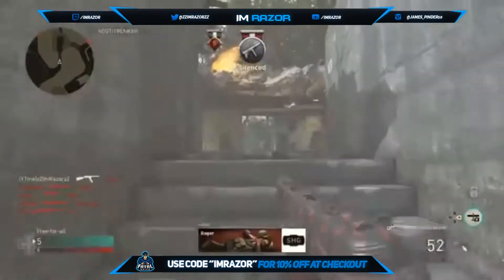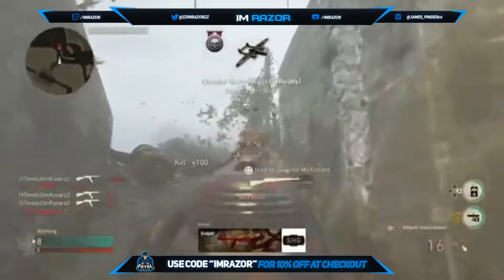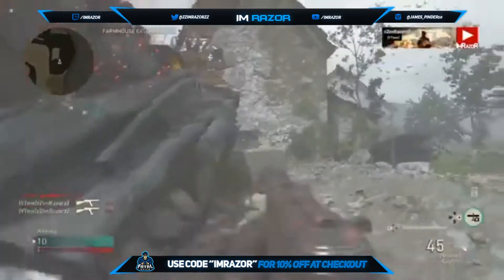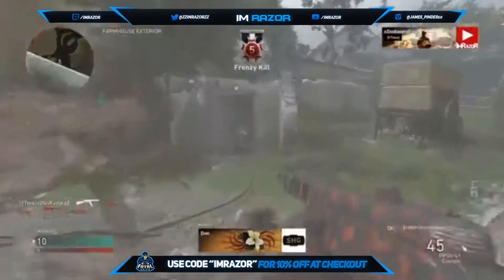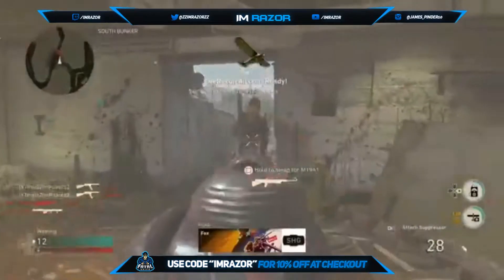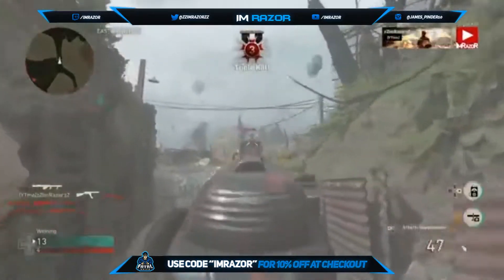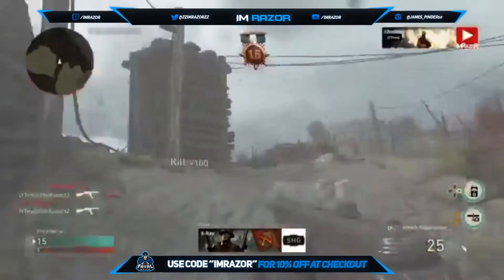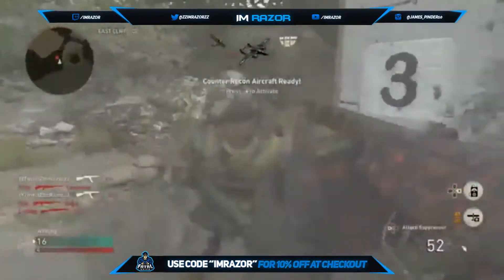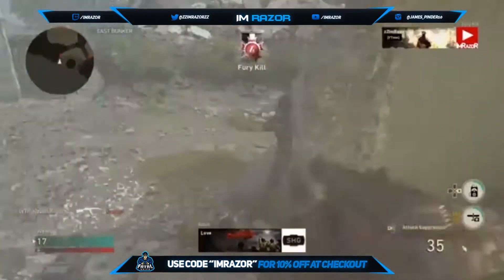So I just got my UAV and I'm going to show you firstly what calling it in slow looks like. As you can see, there's a delay because he pulls out the phone. That's not good because when I call it in slow, I always end up against an enemy and it usually kills me when I'm calling in paratroopers or a UAV.